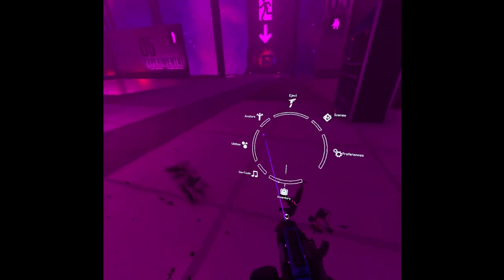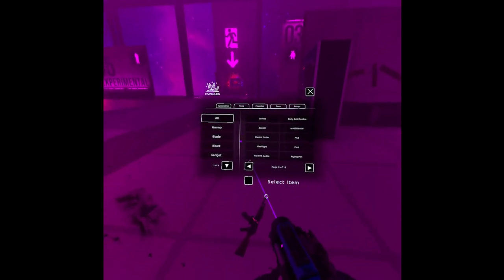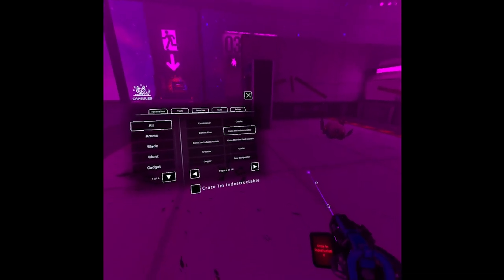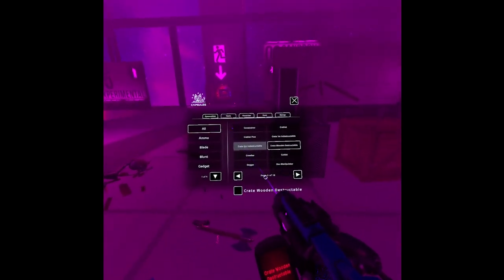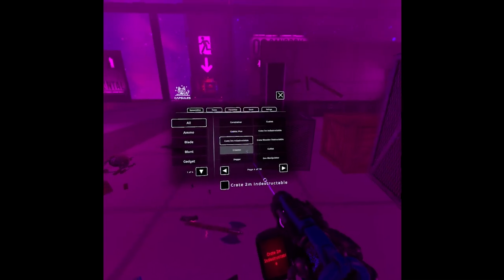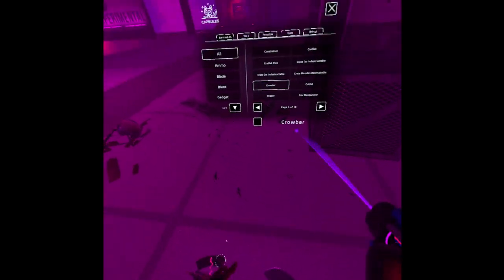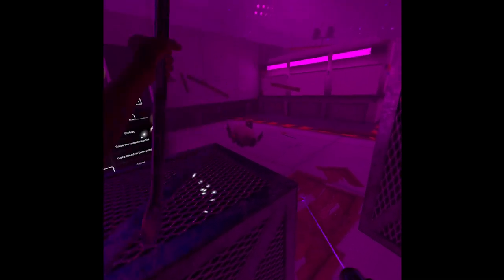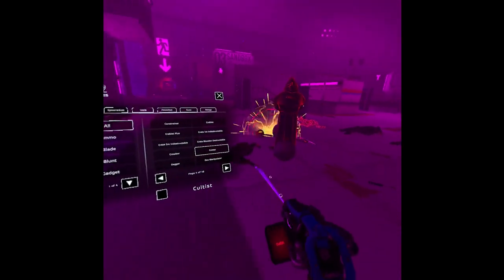Next we have a crablet plus - so it's a big crablet. We can create a one meter indestructible box or a two meter indestructible box - we can build our own Dust 2 map. Then we have a crowbar, which you can throw. We can grab the cultist which will fight the crablet. Then we grab a dagger and stab the cultist in the back - like in Game of Thrones where everyone gets stabbed in the back.